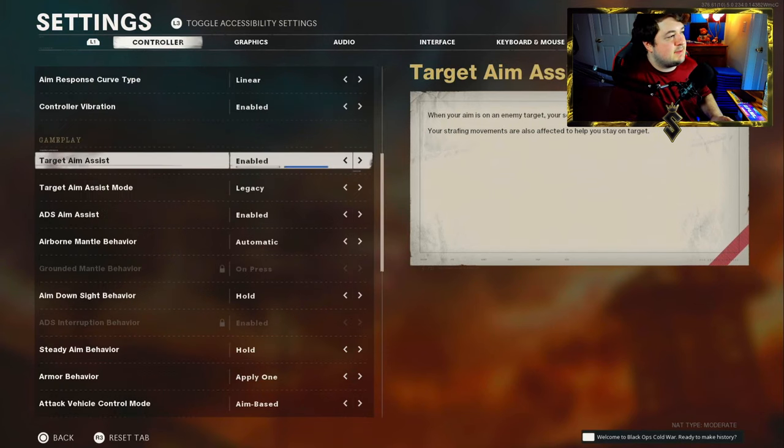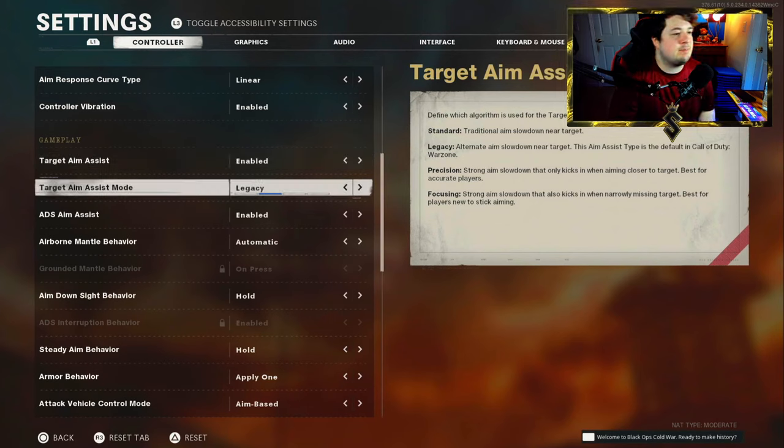Down here in the gameplay aspect of the controller settings, target aim assist needs to be enabled. For the target aim assist mode I have Legacy — this is the one they use in Warzone and the one I definitely prefer. A lot of your controller settings come down to going into custom games and figuring out what you're comfortable with, but I highly recommend the linear and legacy combo — they feel extremely good.